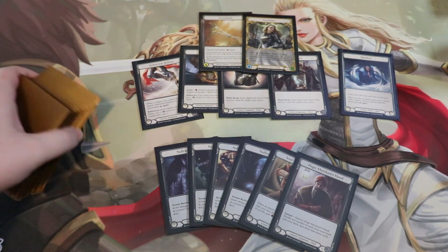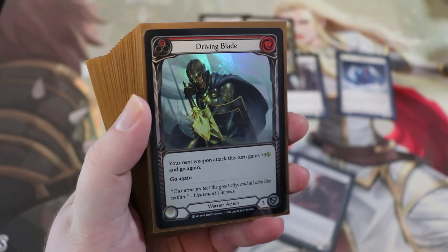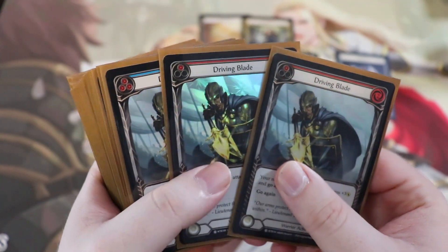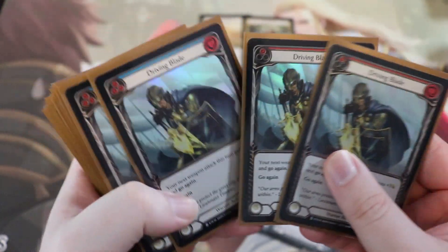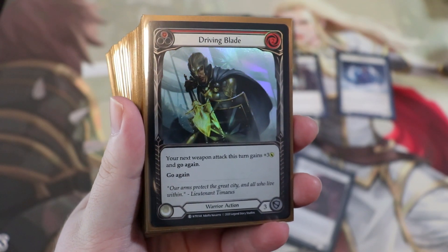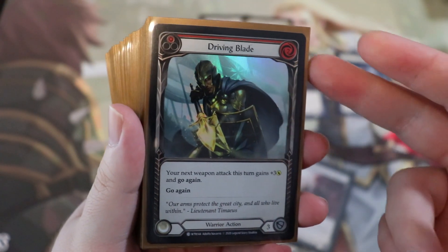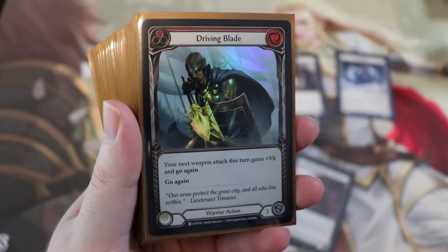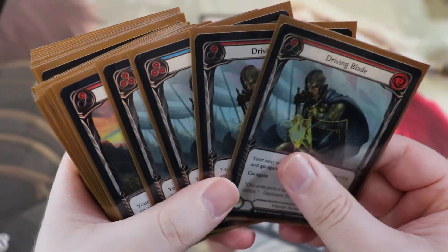I set up the rest of the deck around three categories: cards that pump, cards that give go again, and attack actions. At common, the two good go-again options are driving blade and hit and run. We're running the reds and blues for driving blade — a two-cost card that gives your next weapon attack plus three and go again, and driving blade itself has go again. Coming in with Dawnblade for six with go again is very strong, and almost all of our cards block for three, so this deck blocks a lot.